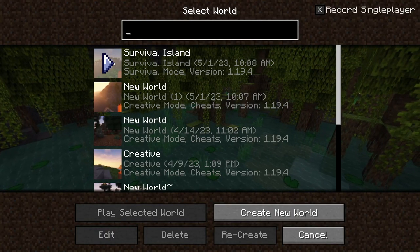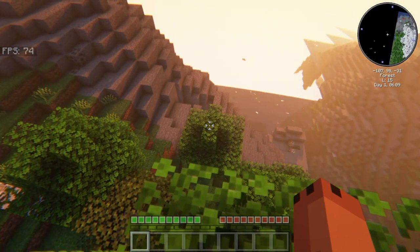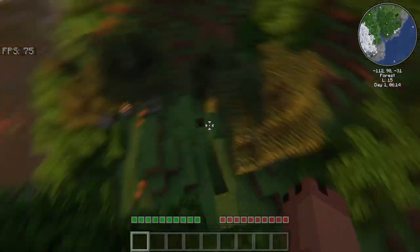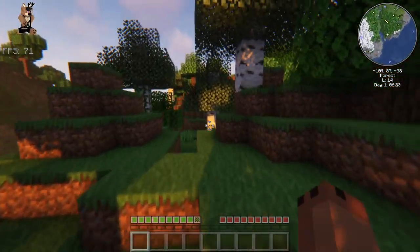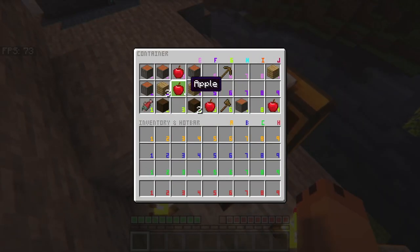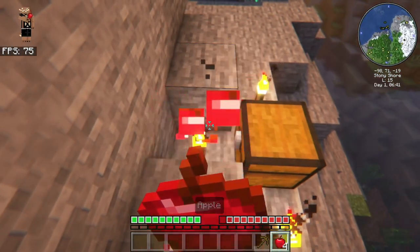So I guess we're gonna get into this. Got the seed open right here. Let's see - where is my chest? That's our first priority. There it is over here. Let's see what we got. A pickaxe - I guess we'll take that and just get to it.